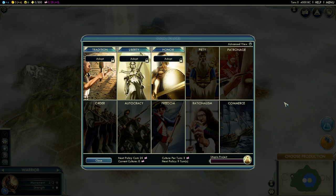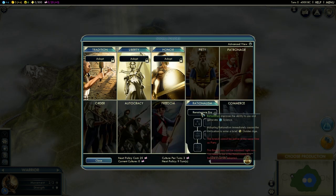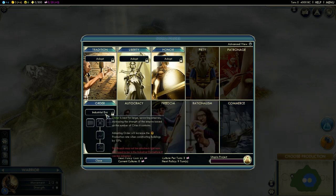First, social policies. Tradition and liberty introduced some serious changes. Honor, piety, patronage, order, autocracy, freedom, rationalism and commerce remained mostly the same, although order received a nerf in production rate of buildings.